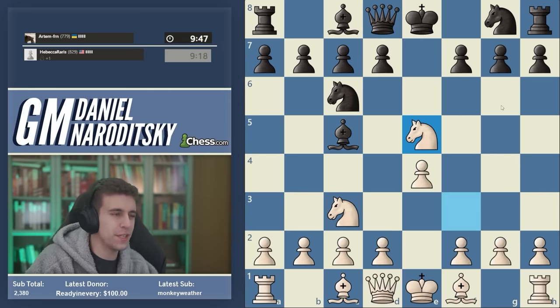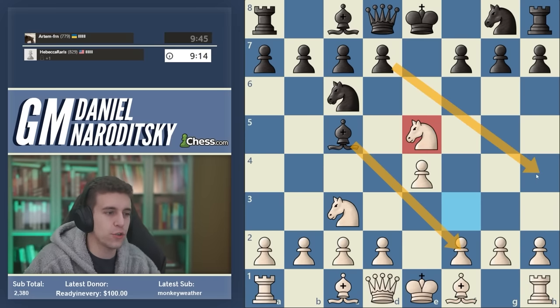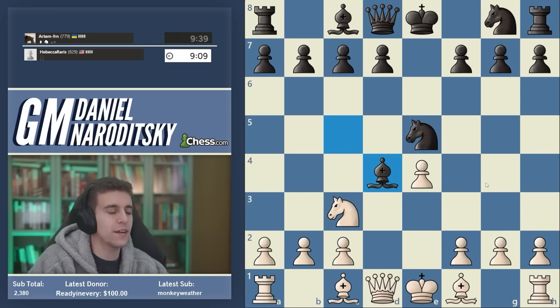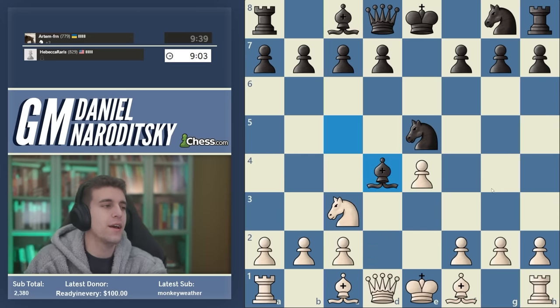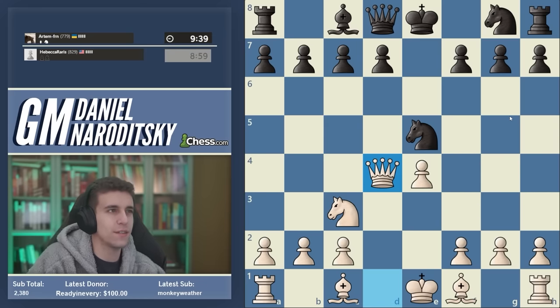There's a lot going on in this position. You might ask about bishop takes f2 check or queen h4 — all very easy to meet. The classical execution of the center fork trick temporarily sacrifices a piece in the center, then wins it back by forking a bishop on c5 and the knight on e5. Our opponent has been forced to part with their bishop, the knight on e5 is unstable, and the g7 pawn is already under fire.